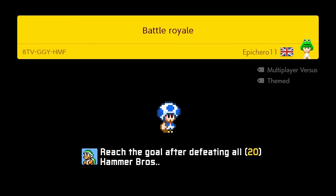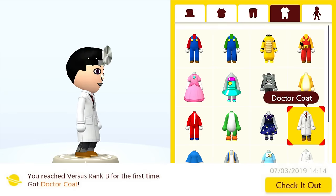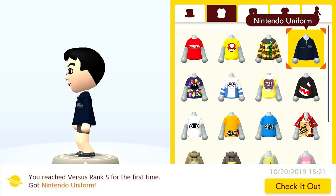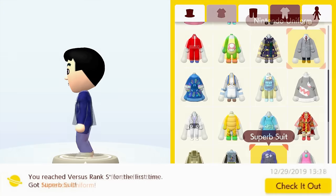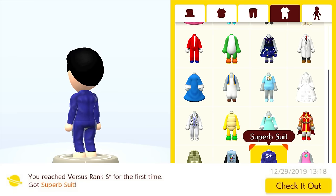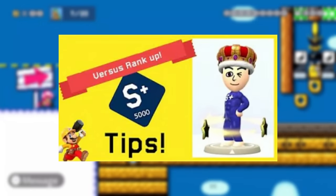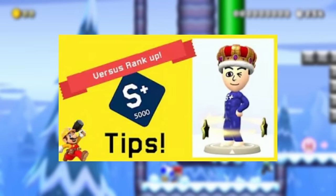Next up, we have the costumes you get for leveling up in Versus. Going in order of rank: the Luigi Cap and Outfit for C rank, the Doctor Headgear and Coat for B rank, the Lapping Shirt for A rank, the Nintendo Uniform for S rank, and the Superb Suit for S+ rank. This is where the tips start to be more important. I've already made a video on this costume in particular, so I highly suggest watching that for more in-depth tips on winning in Versus mode.